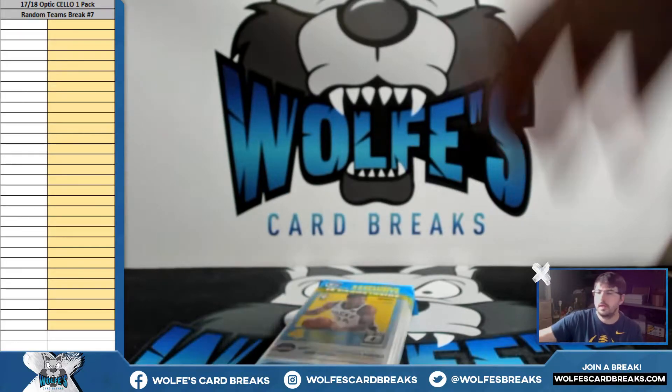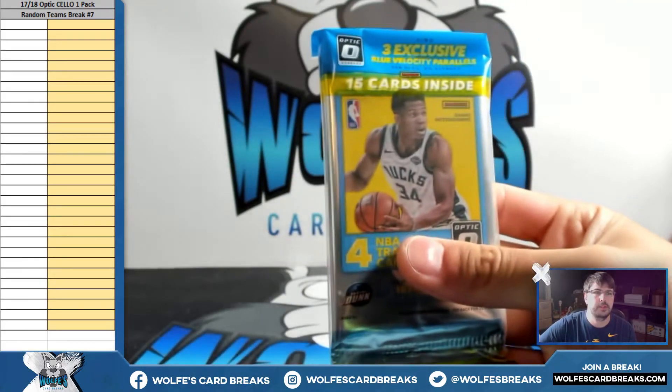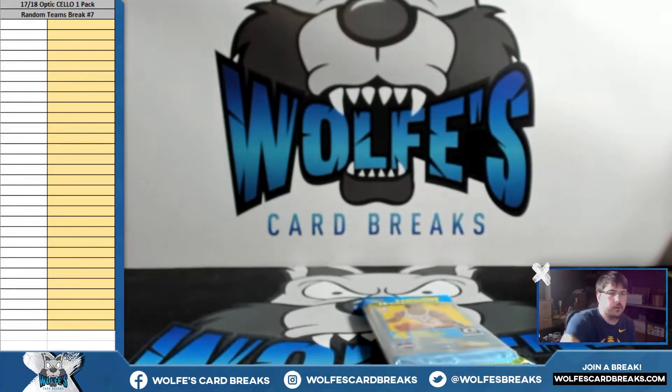Here we go. This is 17-18 Optic Cello 1-Pack Random Teams Break No. 7. This is a filler break for 19-20 Select Basketball Tmall Lucky Envelope 2-Box Random Teams Break No. 5.